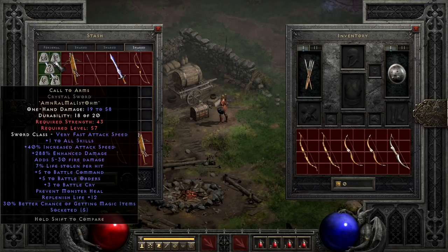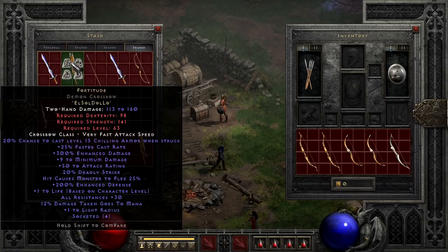Next up is Fortitude, made with El, Sol, Dol, and Lo, which we only made in a bow to demonstrate its stats in a weapon that will likely get rarely used. While the stats themselves are decent with faster cast, enhanced damage, deadly strike, and resist, this particular runeword will almost always be better served in armor, not a weapon. So it sits in a similar category — it's not terrible, but you'll get a lot more out of it in something else.